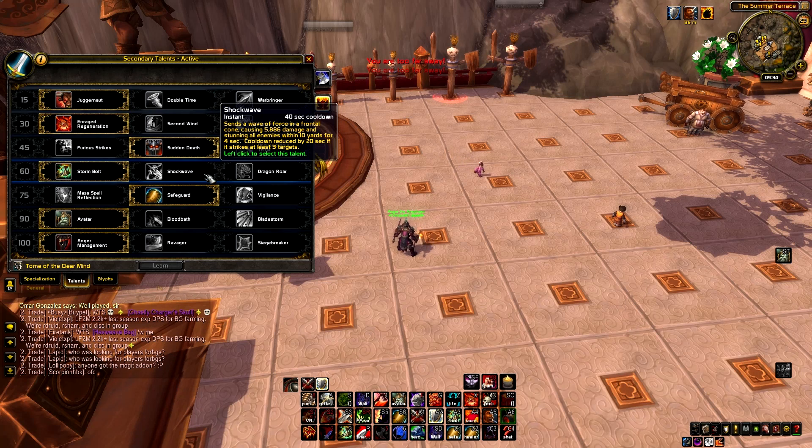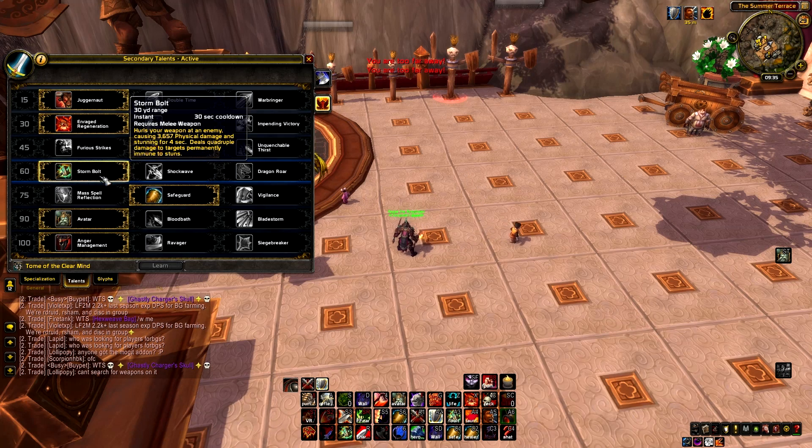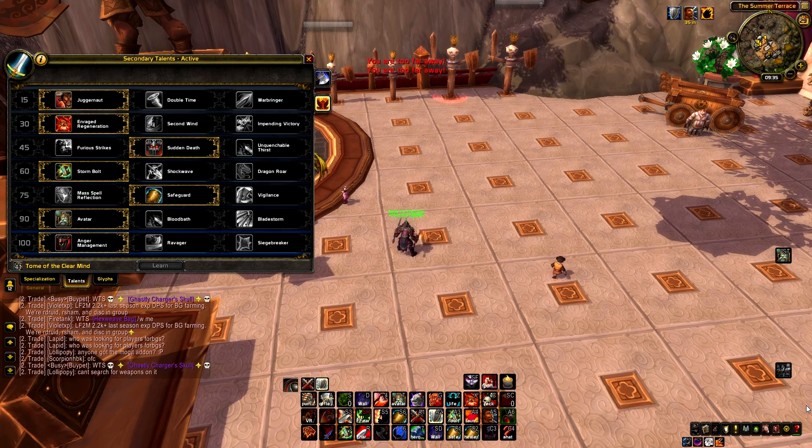The only time I use Shockwave is against heavy melee cleaves like TSG, especially with a Holy DK because they have a pet — you can always get triple stuns. If you're training a healer and the enemy melee DPS is going for your partner, Shockwave lets you triple stun. In all other situations just use Stormbolt because it's better and you can use it from distance.